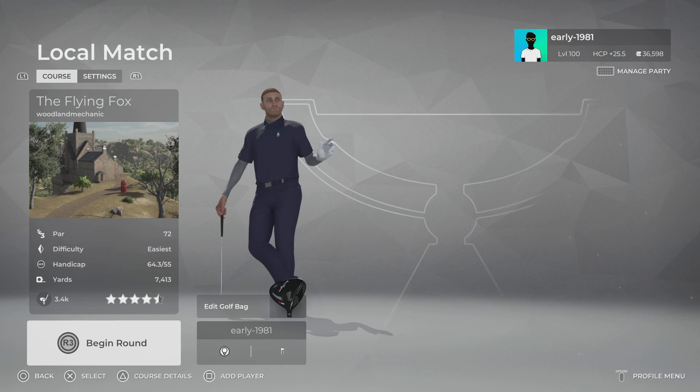Hey golf fans, this is Early 1981 and welcome back to the channel. Today I'm checking out The Flying Fox by Woodland Mechanic. Early 1981's World of Golf is actually hosting this course for this week's event that was selected by Early 1981 Junior. So let's get right into this one.